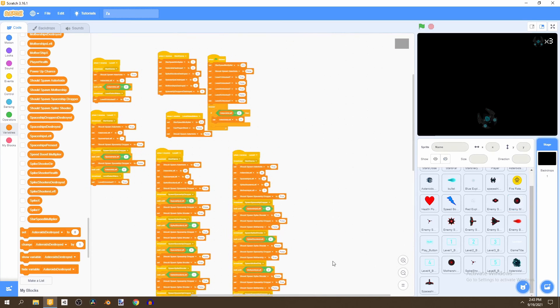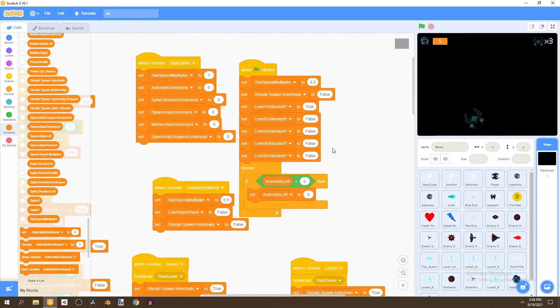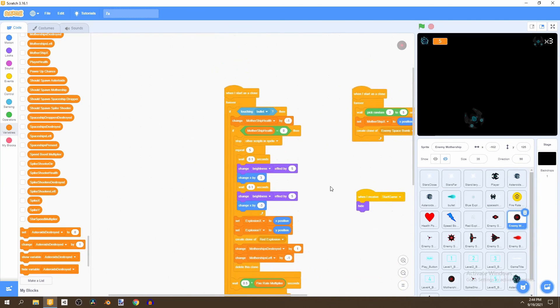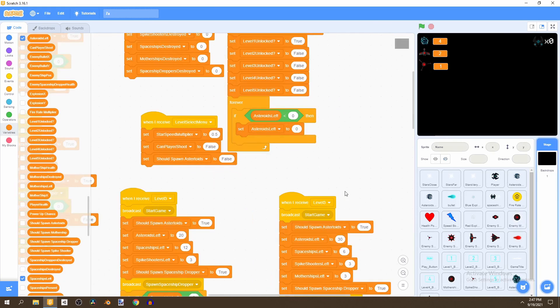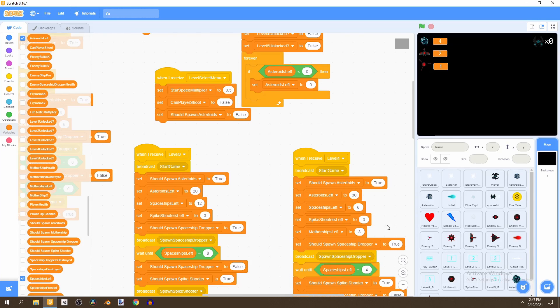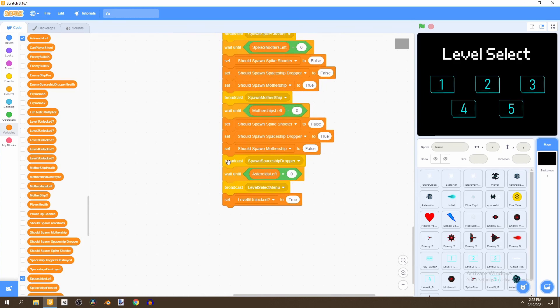Let's go ahead and test our levels. First, set this to false and play from the beginning. Before testing, go to the mothership and increase the health to 12. Then go to our backdrops and change the 'when I receive' to level four — the one with asteroids left at 30, spaceships at six, spike shooters at three, and motherships left at three.